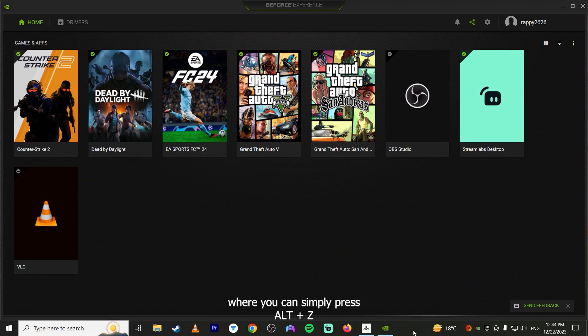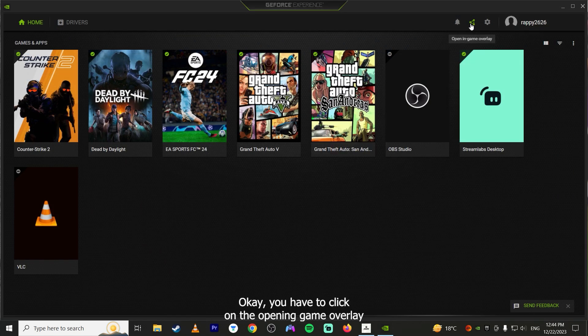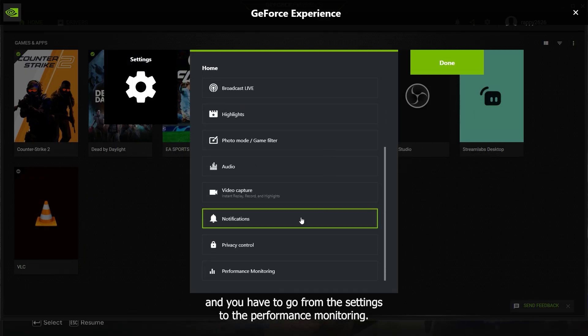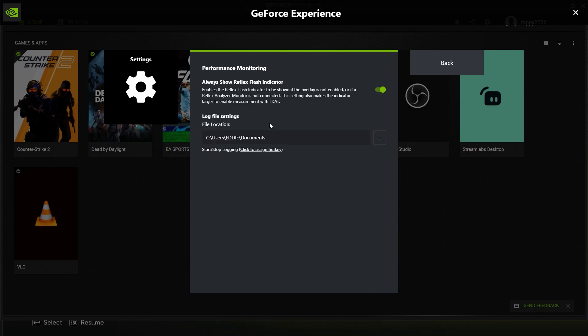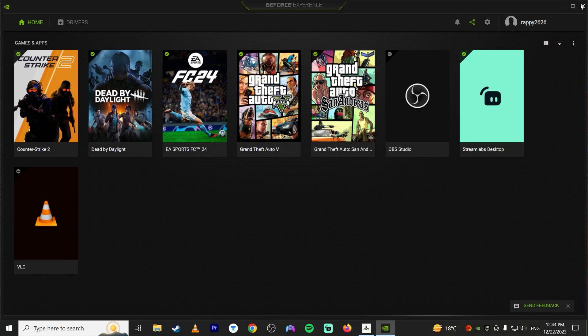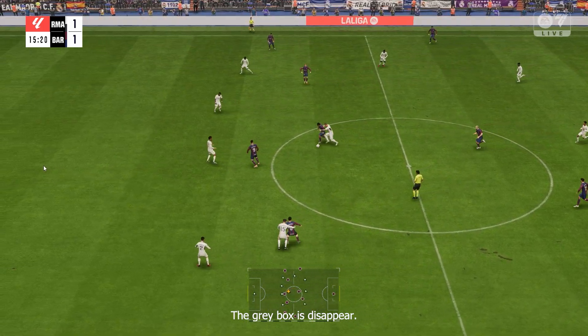Or you can simply press Alt plus Z. You have to click on the opening game overlay and go from the settings to the performance monitoring. You just need to turn this off — the short flex indicator — turn it off, and boom, the grey box is disappeared.